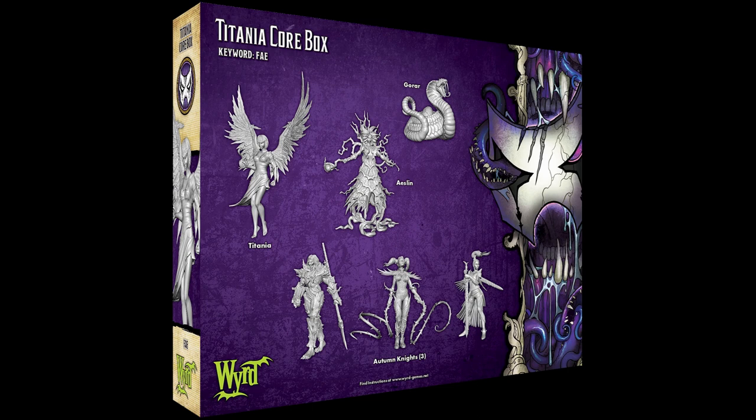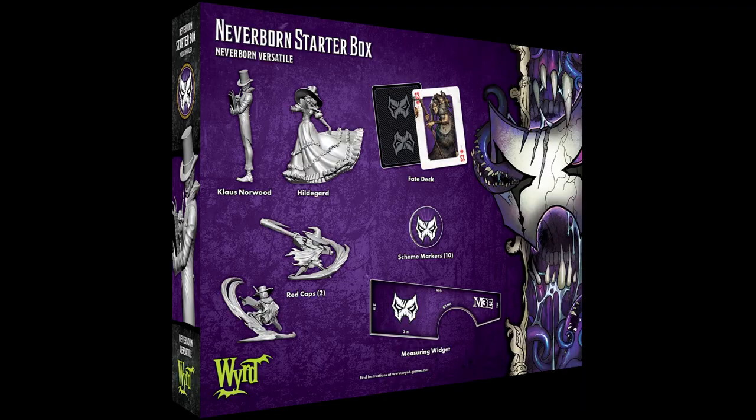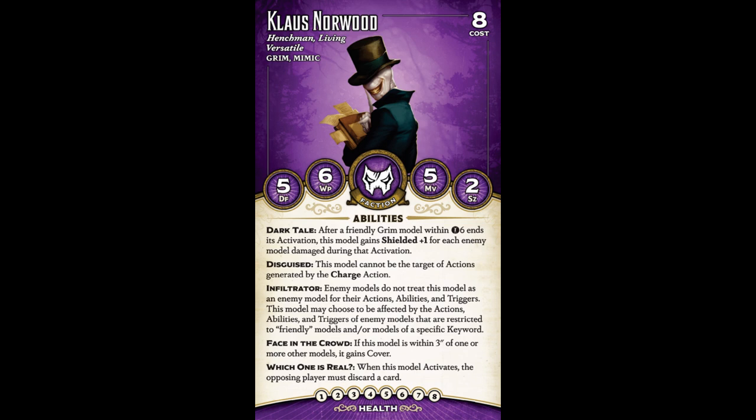That's already almost 30 Soulstones worth of models just from one box. A starter box is something a little different. So far there's a starter box out for four of the eight factions, and the other four should be on their way soon. A starter box consists of four models — at least one will be a henchman, but there'll be no masters in the box. In addition, you'll also get a Fate deck, a measuring widget, and some 30mm tokens that can be useful in the game. The starter boxes are great value and not a bad first purchase, because every starter box comes with a crew compatible with a smaller, faster version of the game called Henchman Hardcore. The models will always be Versatile, which means they can be hired by any master you later decide to play within that faction.